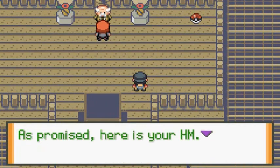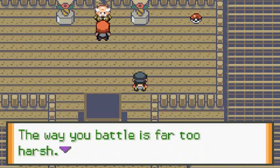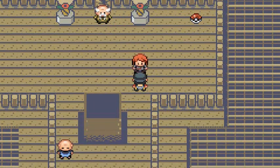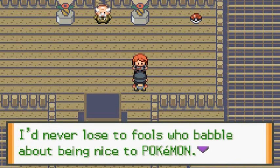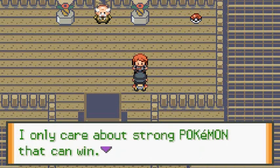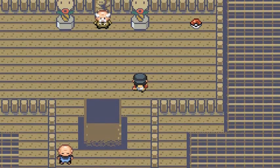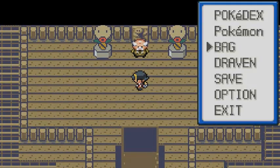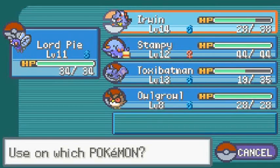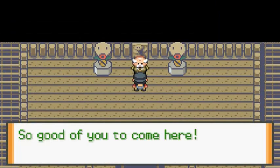He says we're a skilled trainer and gives us an HM, but tells us to treat our Pokemon better — the way we battle is too harsh, Pokemon are not tools of war. Then Silver appears saying he'd never lose to fools who babble about being nice to Pokemon — he only cares about strong Pokemon that can win. Silver uses his escape rope.